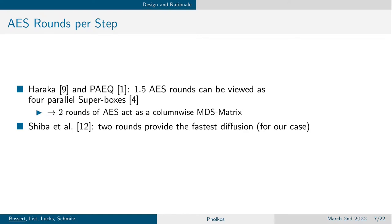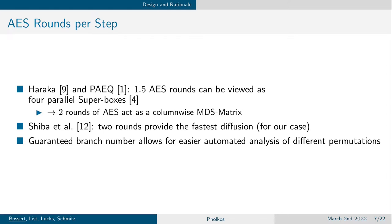Regarding how many AES rounds per step to use: Haraka and ParEQ have found that 1.5 AES rounds can be viewed as four parallel super-boxes, and thus two rounds of AES act as a column-wise MDS matrix. Furthermore, Shibutani et al. have shown that two AES rounds provide the fastest diffusion. Using more than two rounds per step would not be beneficial, while having full diffusion over the substate in each step is desirable. So we followed the example of Haraka and AESQ and chose two rounds per step. An additional benefit is that a guaranteed branch number allows for easier automated analysis of different permutations.